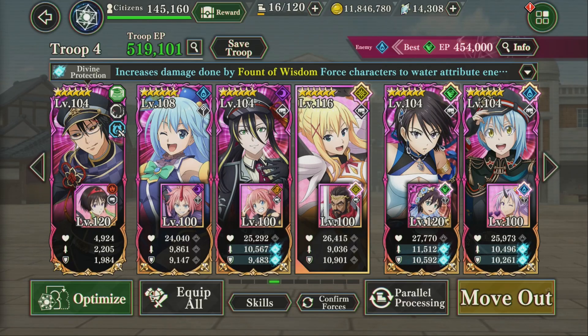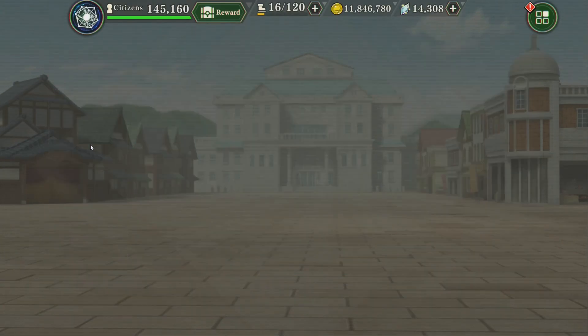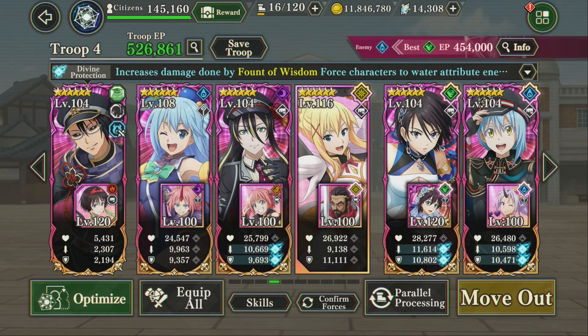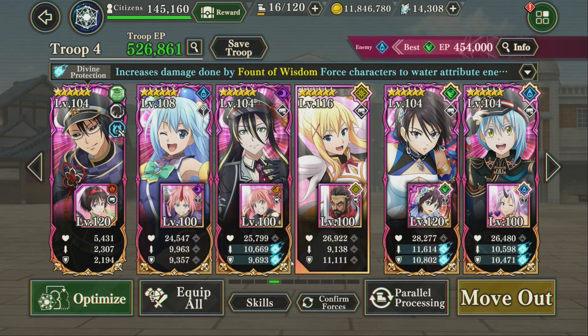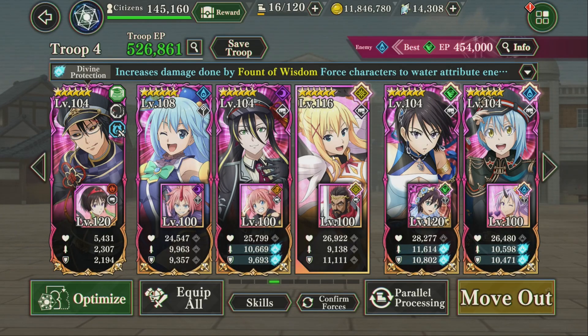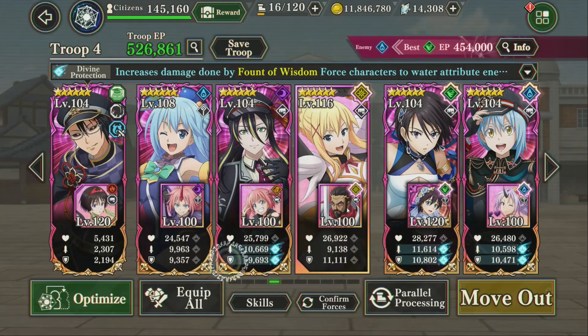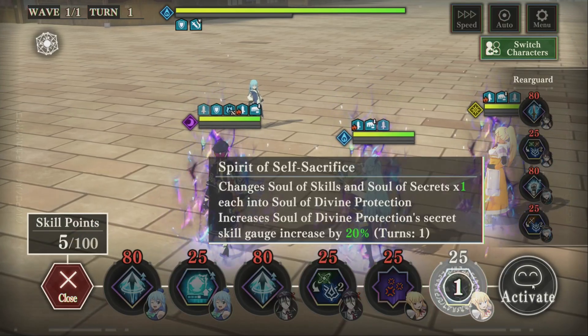We're gonna try her on the Fount of Wisdom team with Aqua. Normally I'd run Trainee who would have a special convert and the ult rush, but Darkness has a special convert and Aqua has the ult rush alongside another powerful buff. It's built for a turn-one orb change — normally Hinata, but now we can just use Darkness. This Rimuru does do a bit more single-target attacks, so we're going to change out this charm for the heal charm to ensure she lives long enough to actually tank. Let's see if this run goes as horribly as the first one did.